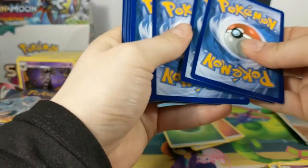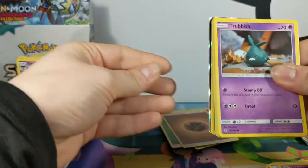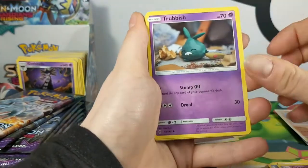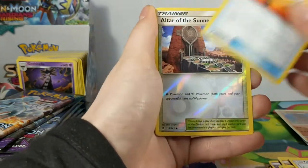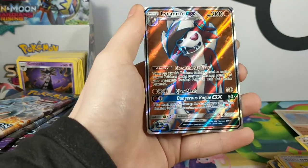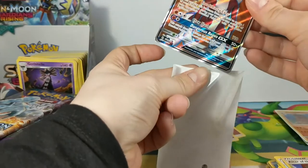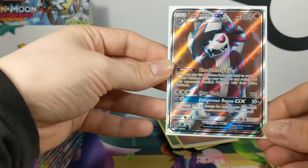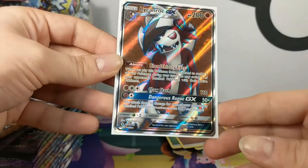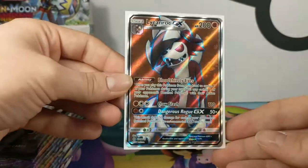Where my GXs at? Oh, there's one in here — guys, there's one in here! Please be Ninetales. Mantales, Machop, Geodude, Mudbreed, Sandshrew, Gothita, Kamala, Rescue Stretcher, Altar of the Sun Reverse. I'm almost scared — it's a Lycanroc! Lycanroc's pretty cool too. Bloodthirsty Eyes ability: when you play this Pokémon to evolve, during your turn you may switch one of your opponent's bench Pokémon with their active. Claw Slash does 110 damage. Dangerous Rogue GX is 50 times the number of your opponent's bench Pokémon. That's a pretty cool full art though — I would much rather it be Sylveon or Ninetales.